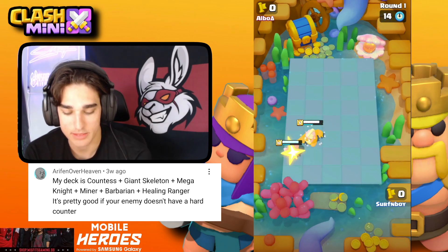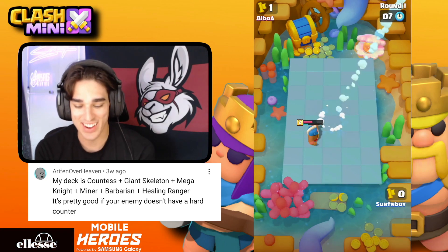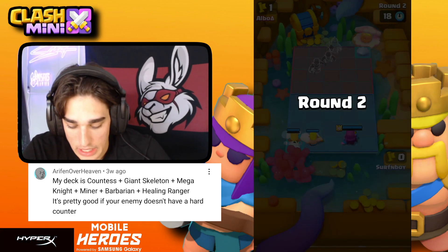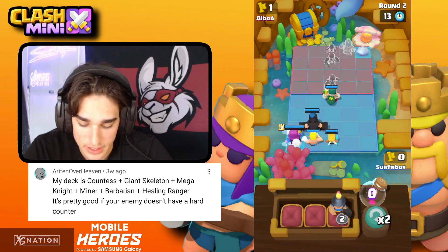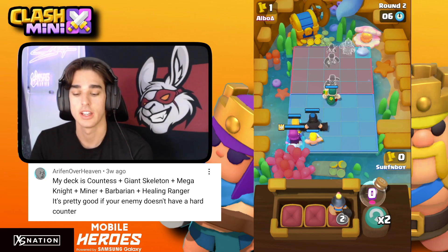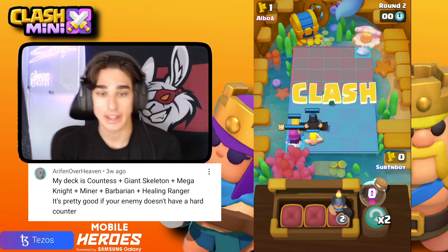The Monk is destroying the Countess! We need to protect her. We have a Giant Skeleton and Mega Knight — that should be enough to tank while the Countess gets damage off. I just want to distract this Monk because I don't want him slapping my Countess off the map again. That really hurts.